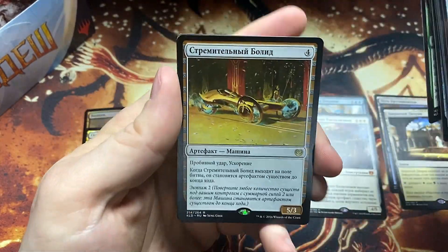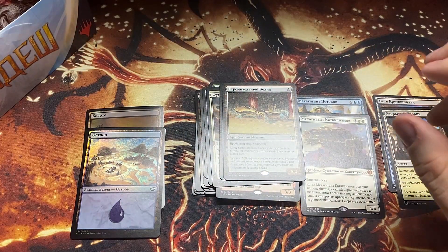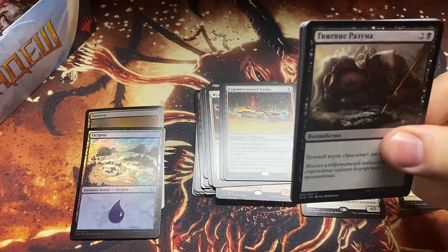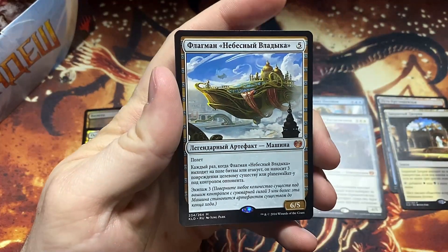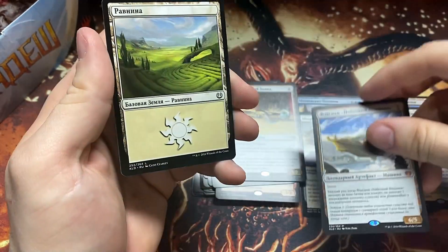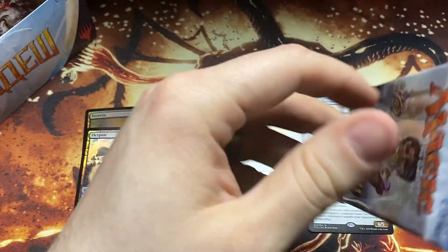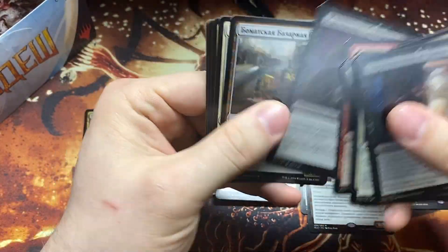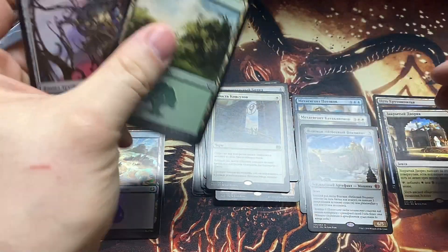I just know that it's a vehicle. Is there three different planeswalkers? There's Nissa, Chandra, and one more — all in this one, I think that's right. Another big vehicle — this is the big old Sky Sovereign, or Sky Ship Sovereign — some name prior to it, can't remember. That's the one where there were tons of those hung up in LGS's when the set came out. Not sure — I think it's Kabaroo.